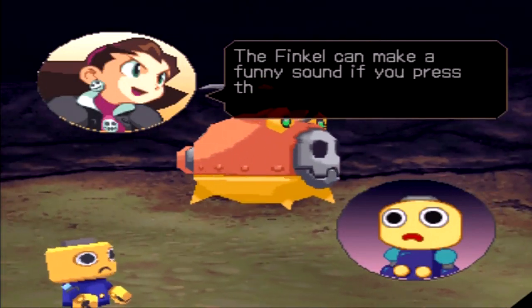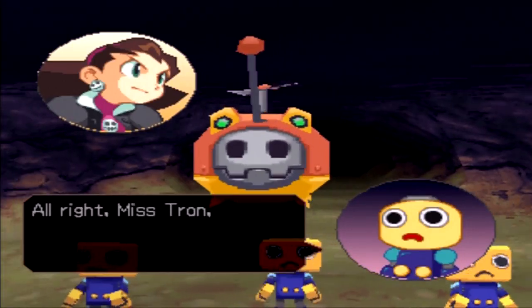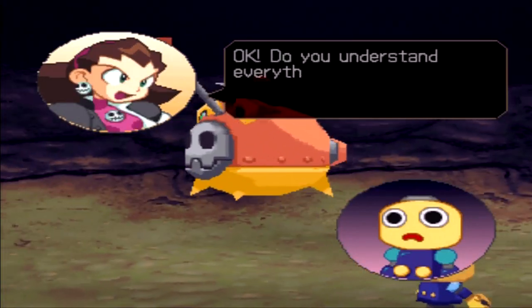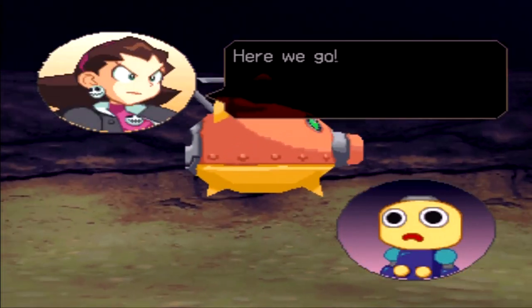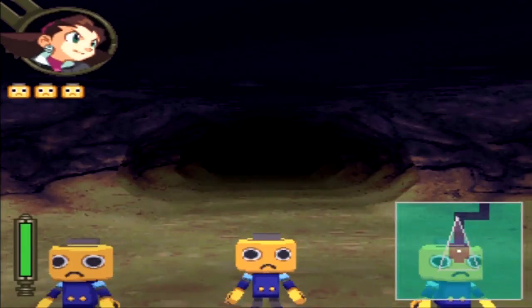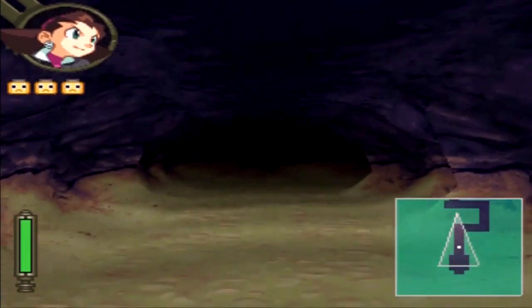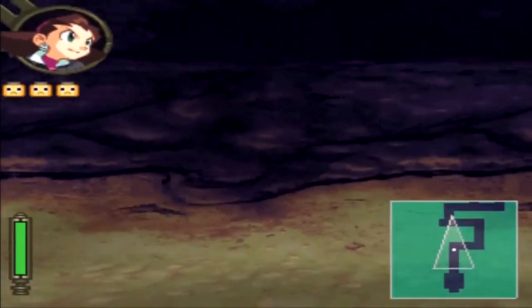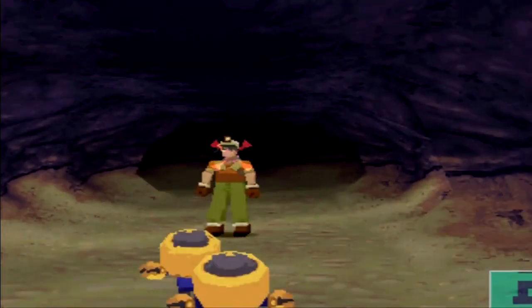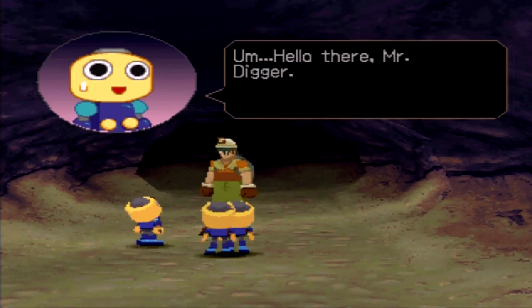The Finkel can make a funny sound if you press the triangle button, which will get people's attention. Alright Mistral, we'll do our best. Do you understand everything? Here we go! So the whole point is to use the directional pad to move the Finkel, and L1 and R1 to move it left and right. We found someone — Hello there, Mr. Digger. Nice weather we're having, isn't it?